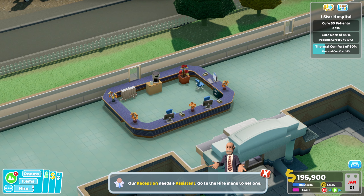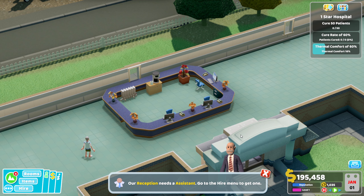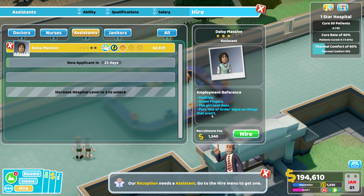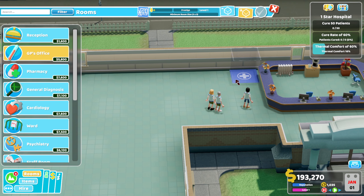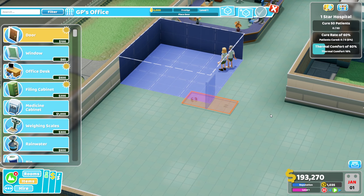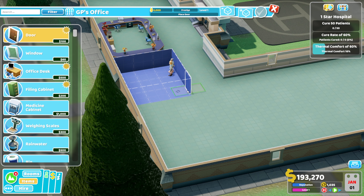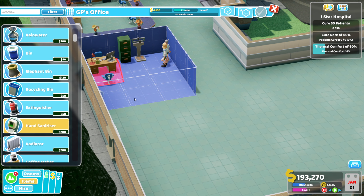We need to hire some assistants — we're just going to take all three of the available ones. And then build a GP's office. Our GP's office is going to be here, and we're just going to make a small one. I don't want to cause any bottlenecks anywhere in this hospital, but it is going to mean we'll have to really work hard to utilise the space a lot better.